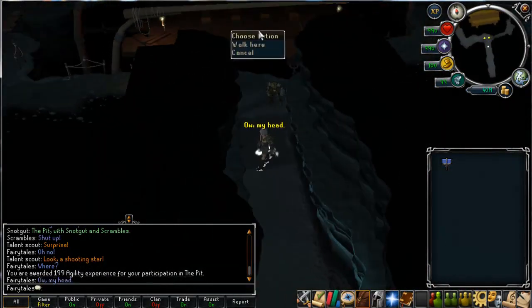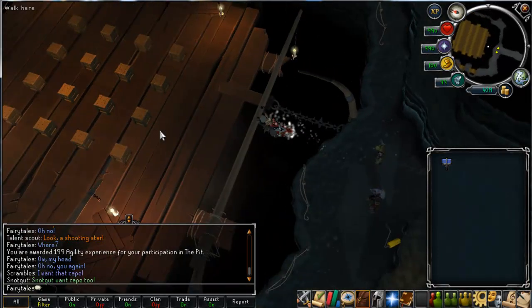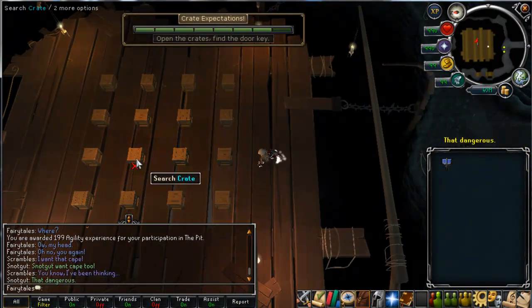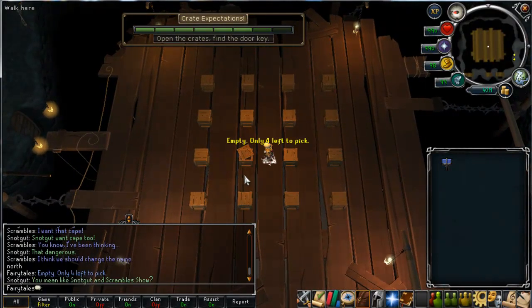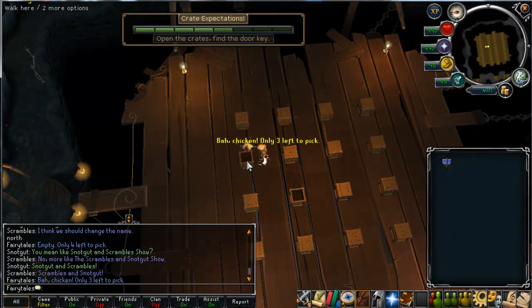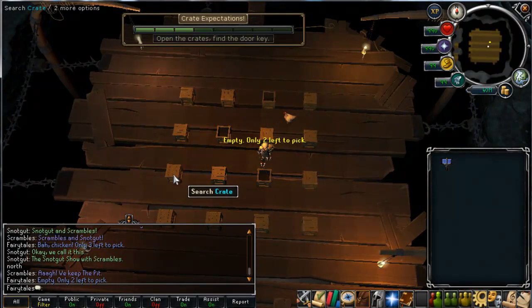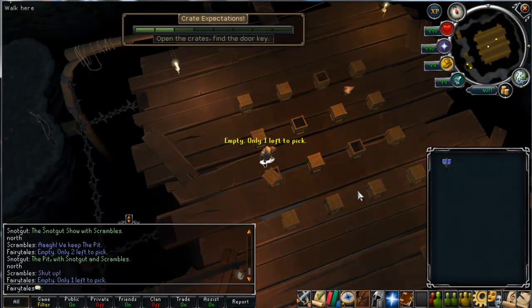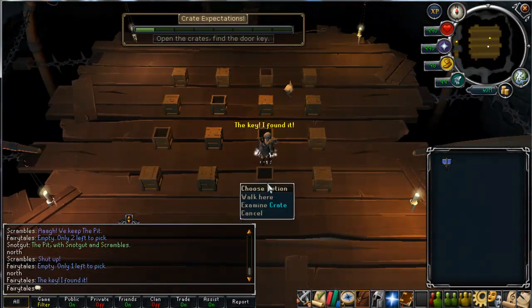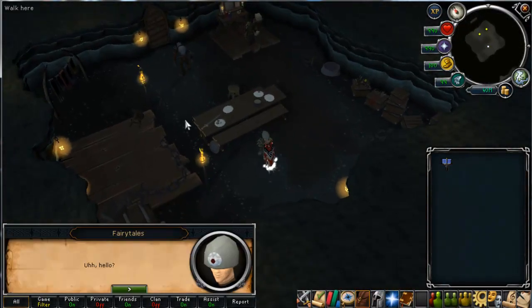Right, so I'm back in the cavern again, and this time I've got the game called Crate Expectations. This one is based on luck — there's no skill to it. You get to pick five of these crates and one of them has a key in it, so it's a 5 in 16 chance. Not too bad odds for the XP you're going to get. These people say the weirdest things trying to mess you up — I don't know why it says 'North' in your game box. All you've got to do is click on different crates and hope you get lucky. I found it on my last one — good luck on vid!